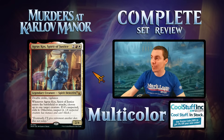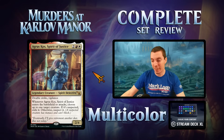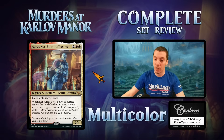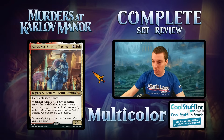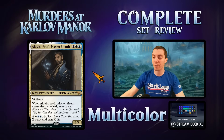This card needs a little help for constructed — other suspect synergies or giving it haste to really make it shine. But the rate is pretty good and it has a chance in standard. Boros legends also kind of plays regardless. You can suspect your own things to give them menace, and suspects can't block either. Exiling things is very powerful, so in limited this is a windmill slam bomb. Constructed has a good chance too.